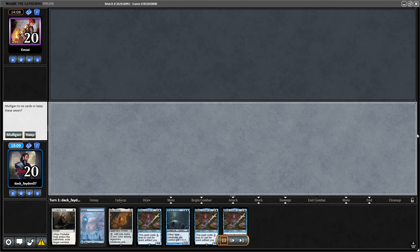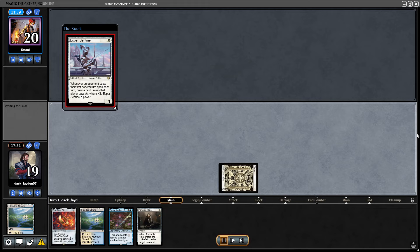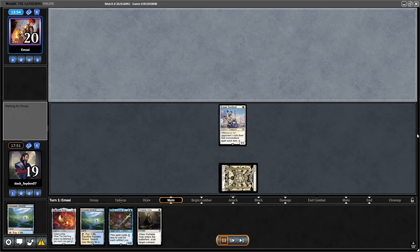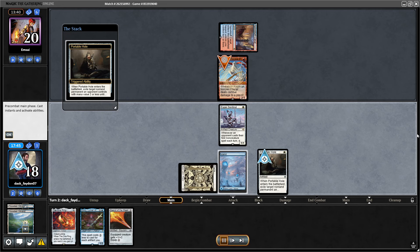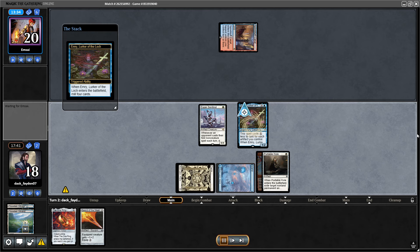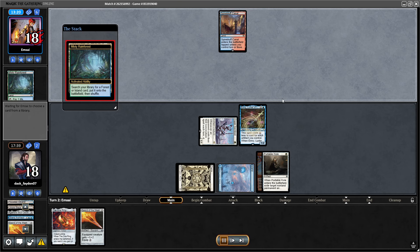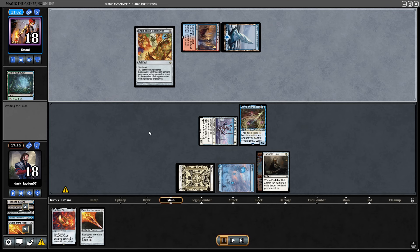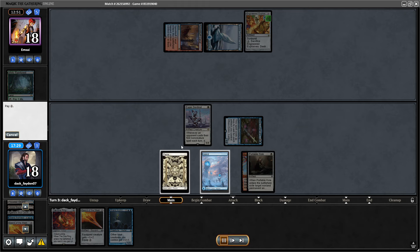In game 3, I had to mulligan. They kept a pretty decent hand. Esper Sentinel is pretty hard for them on the play. I saw Alpine Moon last game but wasn't sure if they had Blood Moon or Magus of the Moon, so I decided to go for basics in my first two turns. This went pretty much ideally — Esper Sentinel turn 1 into Portable Hole, Emry, and milling Sword of the Meek immediately. I really like how Emry is very good in the Sword deck, helping you to mill it. It mills four cards and so often you mill a Sword with Emry — that's just crazy value, it's like immediately drawing a card. Unfortunately I was missing my second land, but I had Emry.